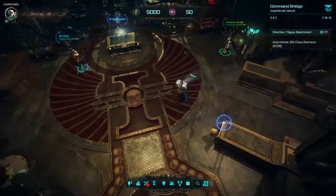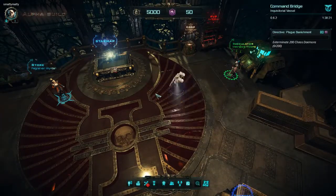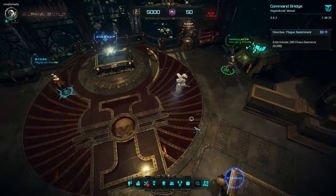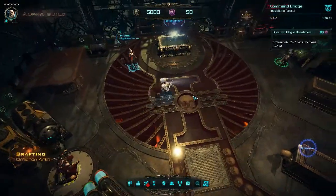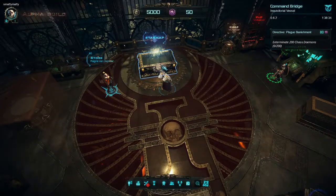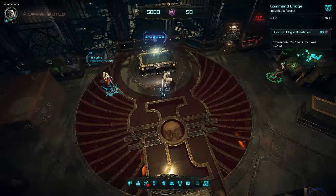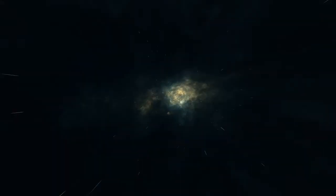It might be an early access thing. I don't know what all these characters do — I'll mess with that later. Right now I just want to get into the game. I'm assuming that's going to be the star map. If you look over here, it also has co-op multiplayer and PvP, so that's pretty cool. Let's go to the star map — I'm assuming this is what we go to to start playing.